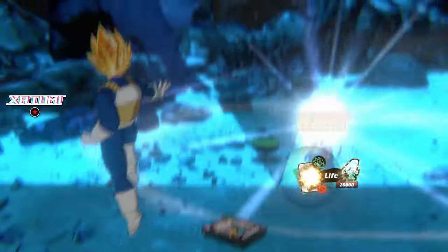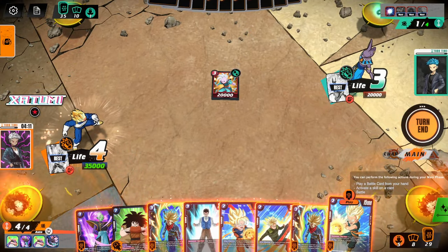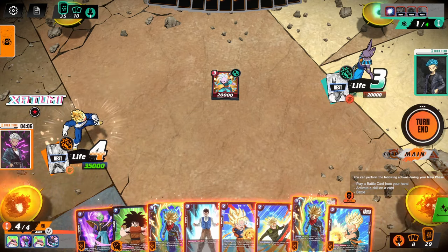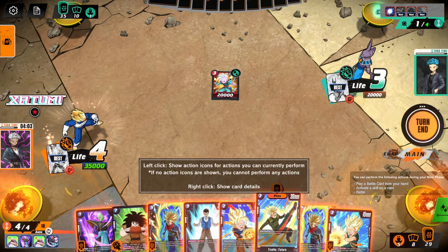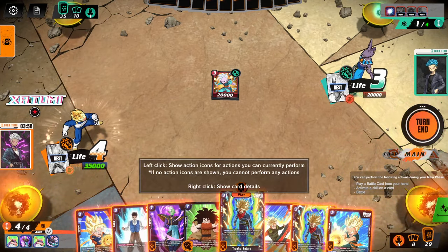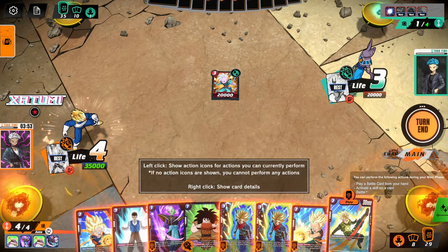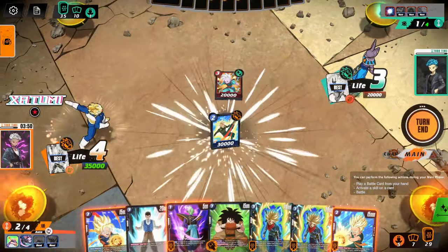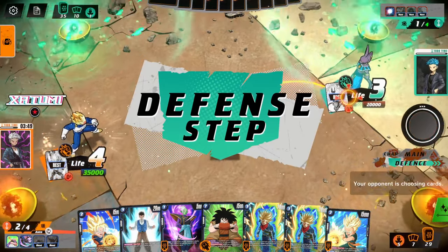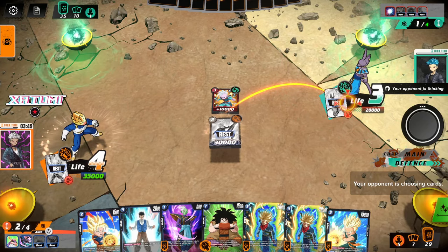I've got a couple options here. I can just go crazy face right now, or I can send this back to his hand. Personally I think I want to go aggressive — I've got pretty decent combo power in my hand. I can play these two. For 30 — I think you combo out of this. I don't know if you just take this.